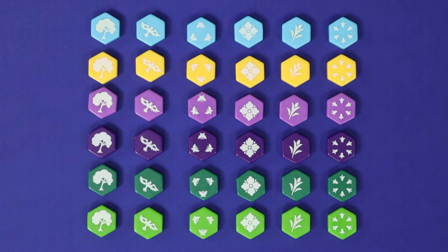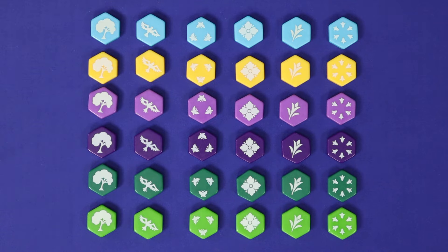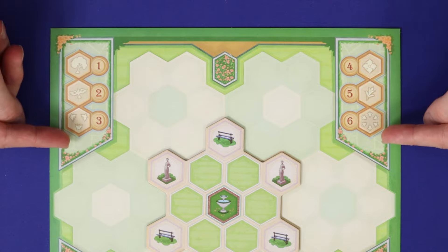Next, you'll set up the tile bag. Unlike in previous Azuls, there are 36 different tiles in the game, and there are three copies of each. Each tile has a colour and one of six patterns. The colours are all equivalent, but the patterns are not — each pattern has its own value. The tree has a value of 1, the bird 2, then 3, 4, 5, and 6. Each icon has a graphical clue: one tree, two wings, four petals, and so on. You're also reminded of the values at the top of your garden board.